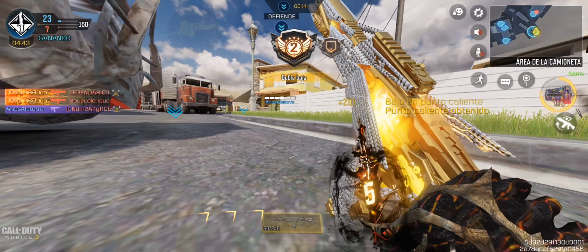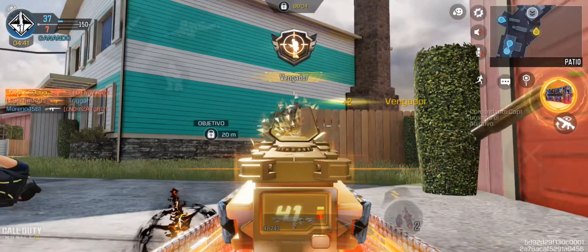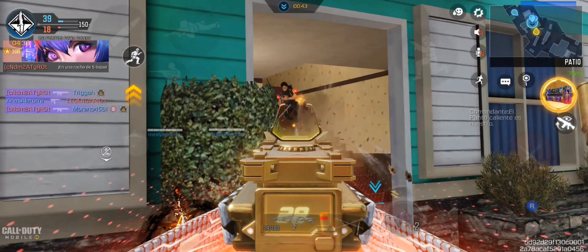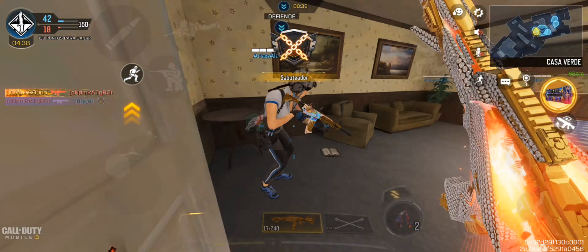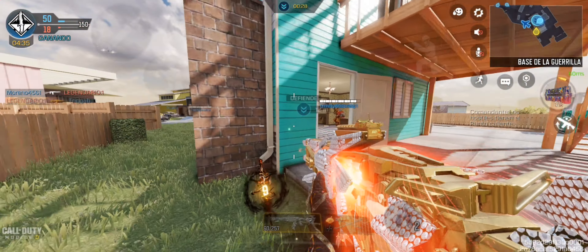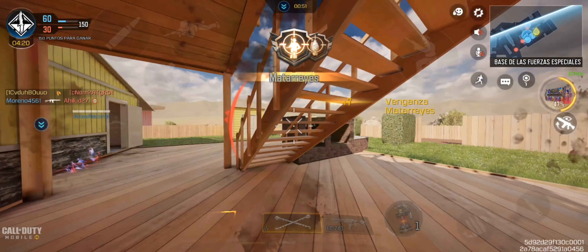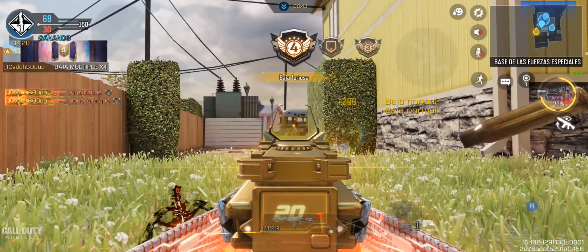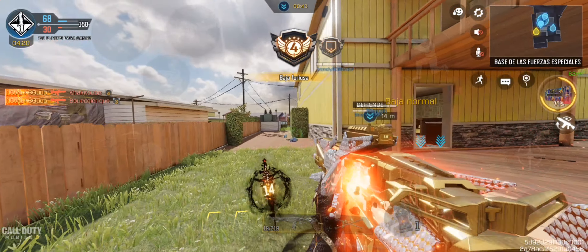Point identified for deployment. Enemy in sight. Hostiles have a hardpoint. Enemy contact. Targets in sight. Reloading. Enemy in sight. Smoke out, hardpoint tested. Hostiles have a hardpoint. Hardpoint is ours. Heads up — enemy UAV spotted. Enemy in sight. UAV recon stand by. Speed online.